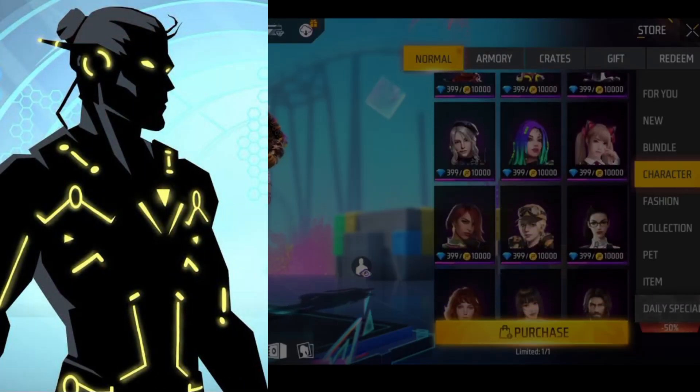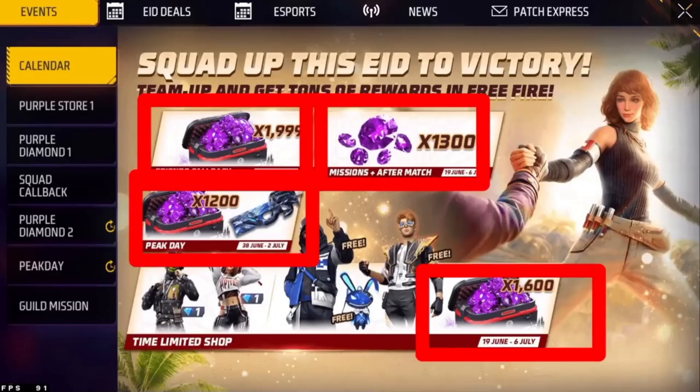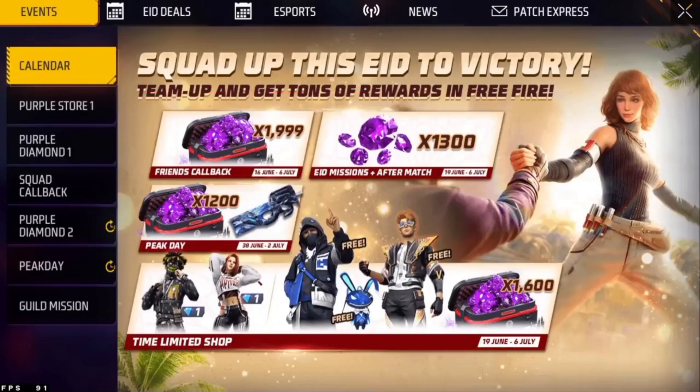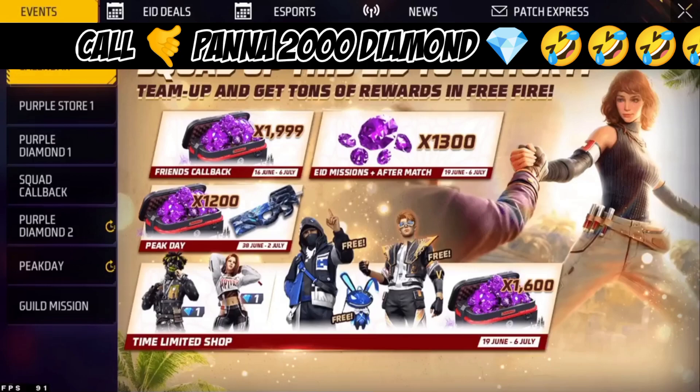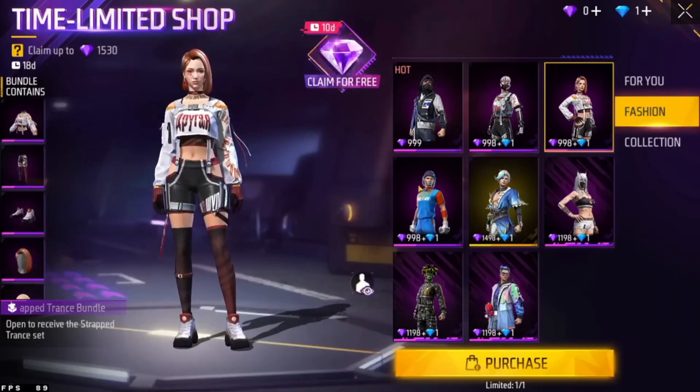How will you use the Pink Diamond? Why are you using it as a tool? I'm telling you how to use it. We used the P90-Diamonds to make it free and to use it as a tool to get it all.